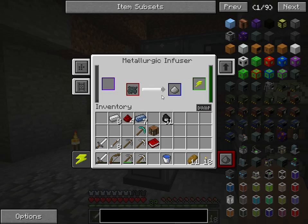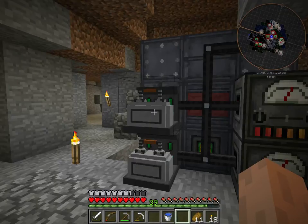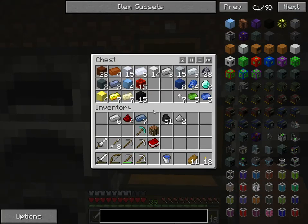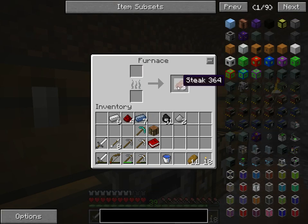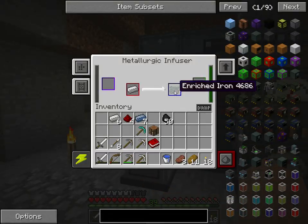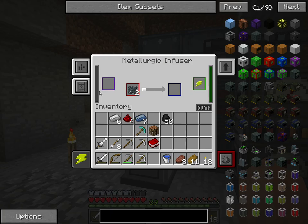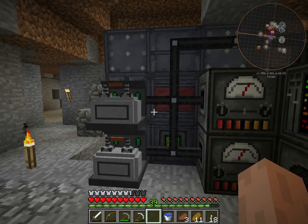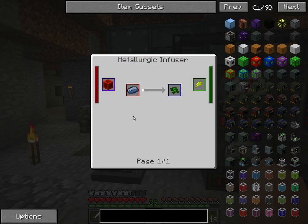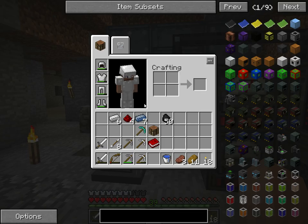That makes the steel dust, and I think it needs to melt to get some steel. I've got some stick here — it's starting to melt out. We need basic control circuits, which is redstone plus Osmani, essentially.